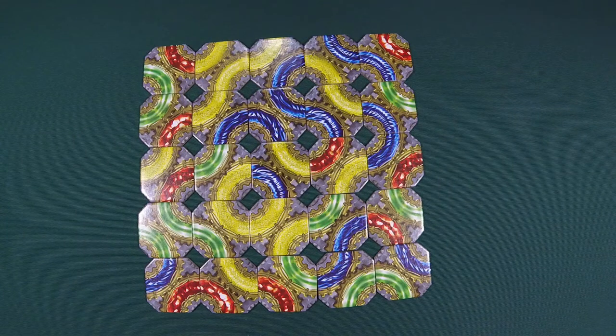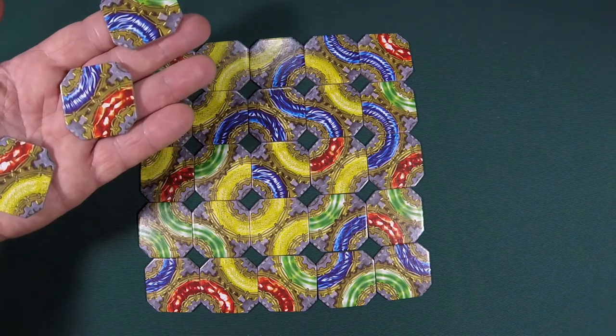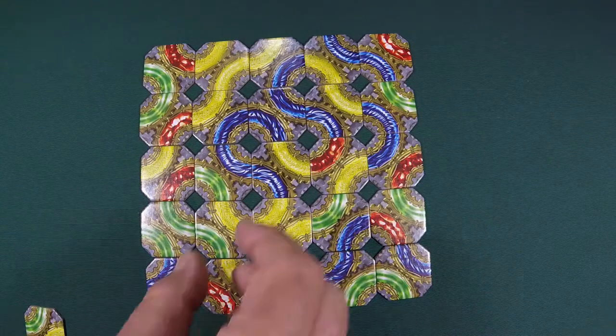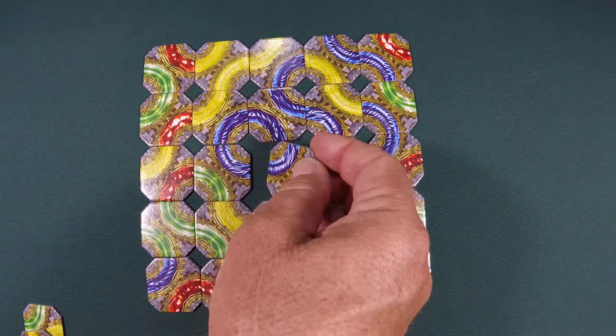In the game of COGS there is a grid in the middle of the table. Each player takes turns swapping one of the three tiles they hold in their hand with one of those in the grid in an attempt to score points. This is done by creating chains of the same colour. It's worth remembering that the tile you take from the grid goes into your hand for a later turn.